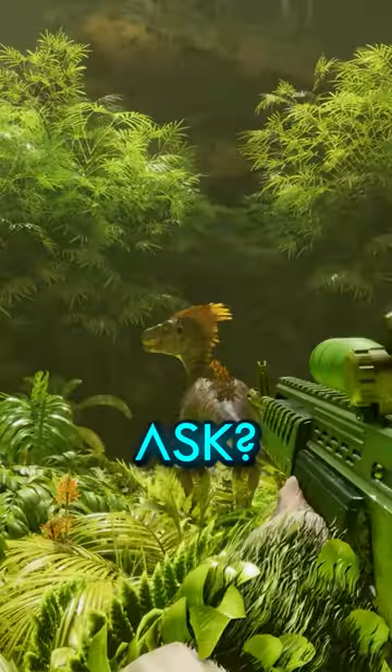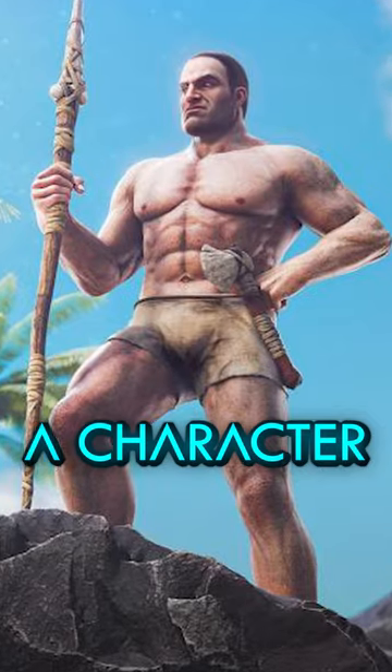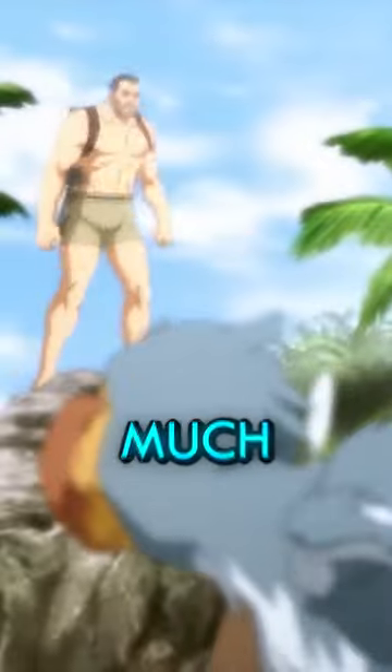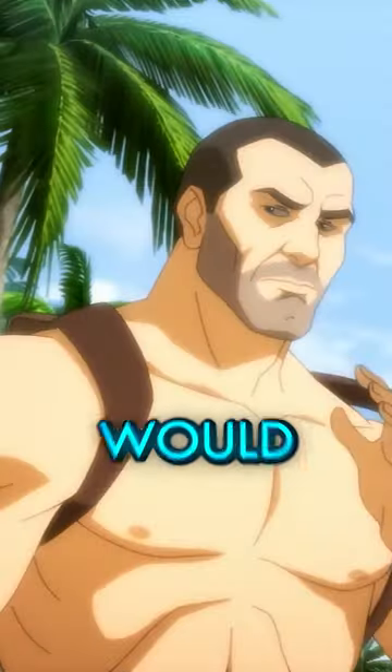But what about ASA you may ask? Well, it seems to be Bob — a character that was only mentioned as an easter egg is finally receiving full attention from Wildcard's marketing team. In fact, he is receiving so much attention that he is now part of official ARK lore. Who would have thought?